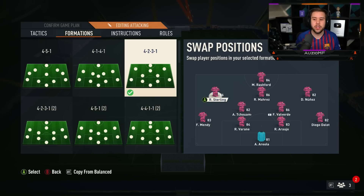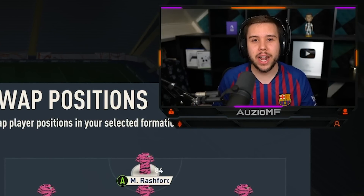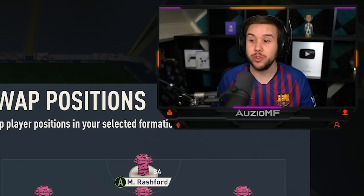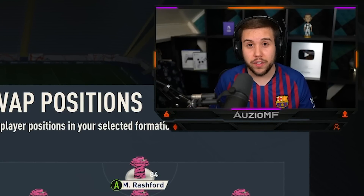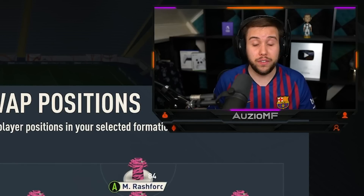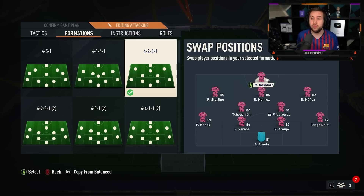I'd definitely suggest Anthony on the left-hand side because his outside foot is amazing. For the striker position, you want someone fast, clinical, and great on the ball. I've got Player of the Month Rashford — he feels nice on the ball, has five-star skill moves, is a clinical finisher, and his shooting on his stronger foot is definitely top tier. He's really, really fast with the right chem style, so Rashford in that striker position is amazing.